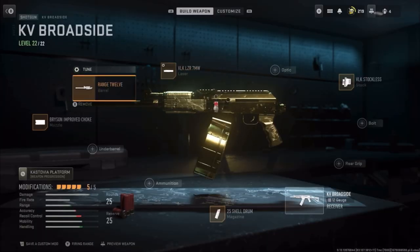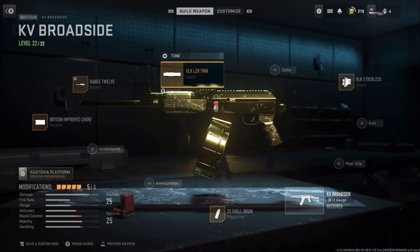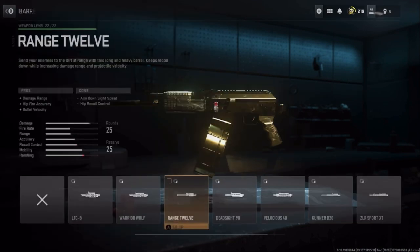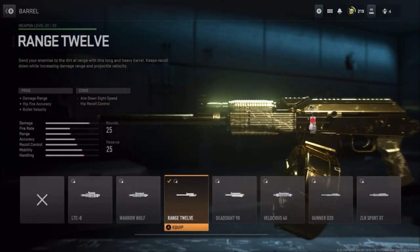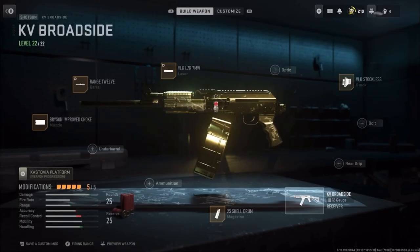We need the laser because the other attachments decrease all of that. Tuning for greater speed to fire and greater ADS. This barrel increases damage range, hit fire accuracy, and bullet velocity, but brings down ADS and hit fire recoil control, which is the purpose of the tuning — to kind of balance it out. We get more damage range, hit fire accuracy, more aim walking speed and ADS, even though it does bring down ADS quite a bit, but it's not terrible with these tunes.